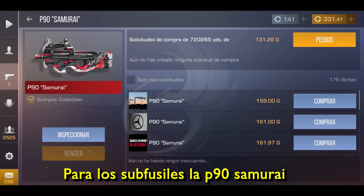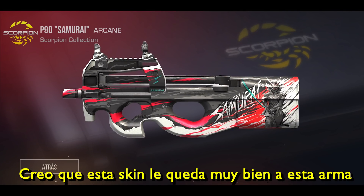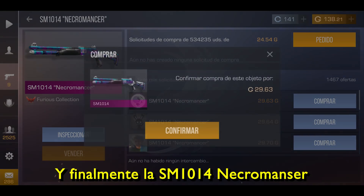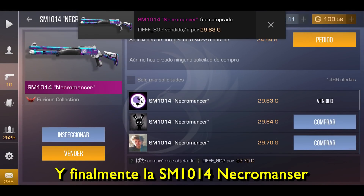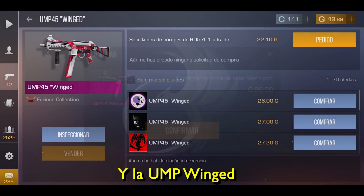For the submachine guns, we will buy the P90 Samurai — I think the skin fits very well on this weapon, just like the M4. We will also buy the MP7 Graffiti, and finally the SM1014 Necromancer, the AWM Dragon, the FAB Parrots, and the UMP Winged.